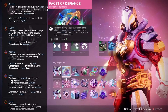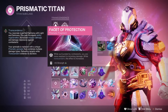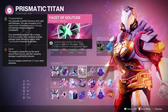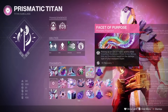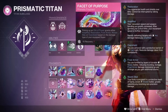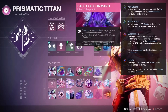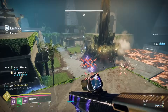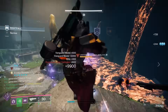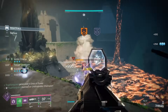At the end of the day, this build gives you a clear purpose in GM content. Your job is to help eliminate high priority targets quickly so that your teammates can breathe and focus on clearing the room or executing mechanics. You're the team's sentinel, their protector. You're going to run out there and tank all that aggro from the big guy so they don't have to. And with this build, you'll be able to do that with every big target that comes your way, because of just such a rapid cooldown on the ability.